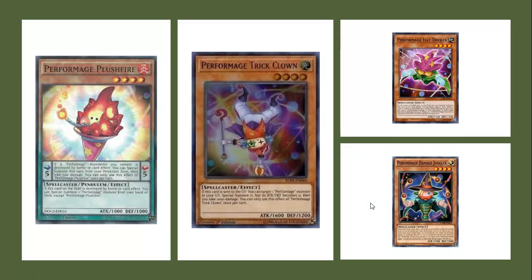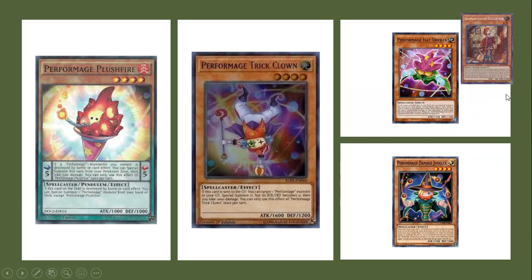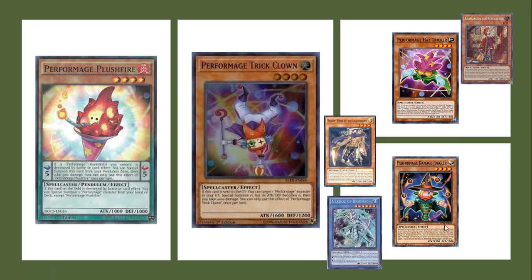Number 9 is Performage. Plushfire, before it even got banned, Pendulum decks wanted to abuse it. Hat Tricker, just being an extender and a free body on board at level four, saw play. Things like Damage Juggler and Trick Clown have been used in graveyard decks, and Necros was actually abusing them when they came out for all the free tribute fodder, helping them make Rank 4s. These are not the only decks — Trick Clown, Damage Juggler, and even Hat Tricker, sometimes all together, sometimes just Damage Juggler with Trick Clown.